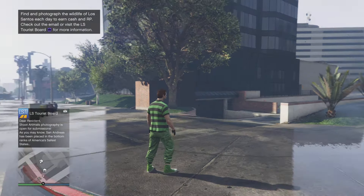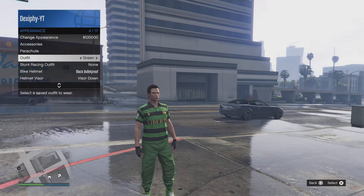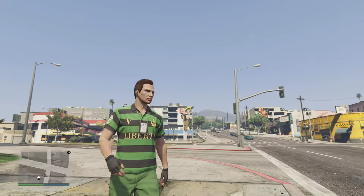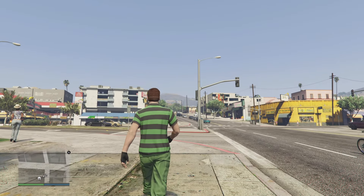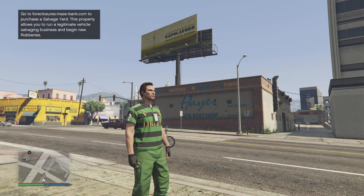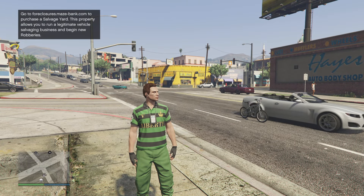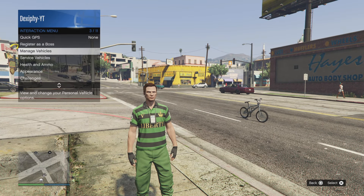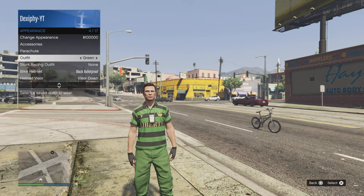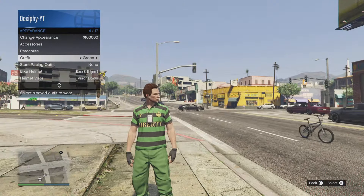Once you're back in GTA Online, go into the interaction menu, go down to Appearance, and equip the outfit you just saved — you will have the IEA Badge on that outfit. Feel free to customize the outfit too: add helmets, gloves, and stuff like that. You can also change the pants and top. Be aware that some items might make the IEA Badge disappear — like some masks. If I go to the interaction menu and put a mask on, the IEA Badge can disappear. If it does, you might need to do the telescope glitch so it merges onto the outfit without the badge disappearing.